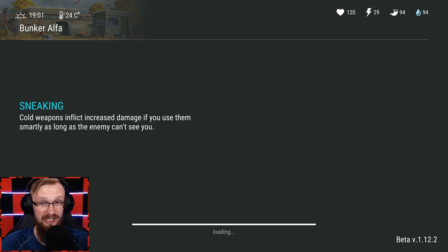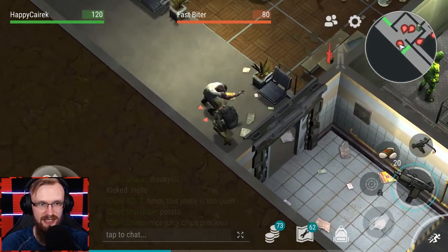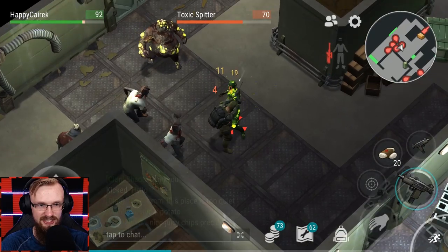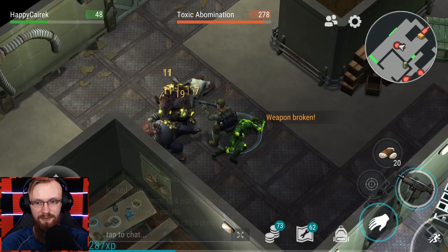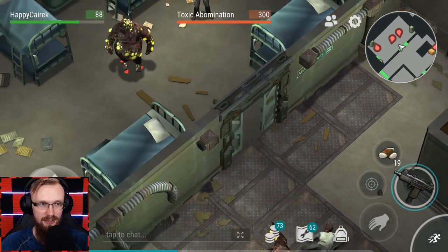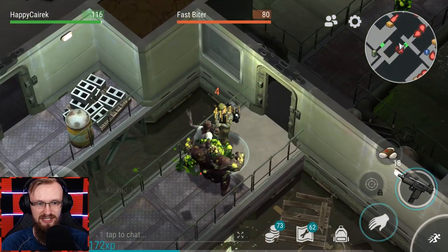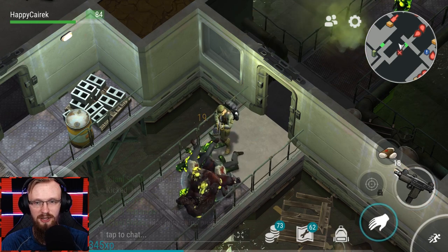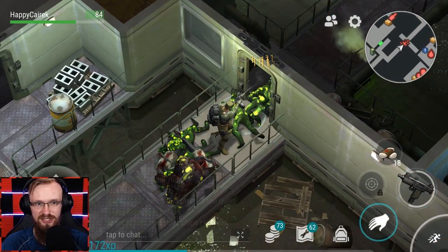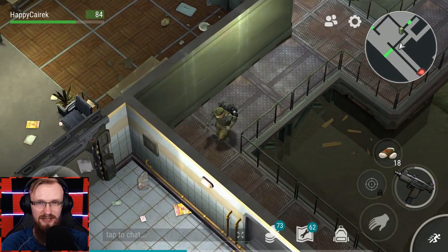I can't believe that Uzis don't miss. I've dealt with swarms of zombies and the Uzi hasn't missed a single shot. Let me gather all of these dudes just for the sakes of education — I'm just gonna hold it and look at that, I keep shredding them without missing a single shot. I don't understand how that works — it's insane, it never happened like that before. That's why I love it so much. It's better than Glock, it's crazy fast, and it does a lot of damage per second. I'm not sure if it's the same as AK, but it probably does more damage per second than my M16.